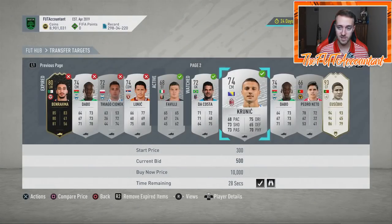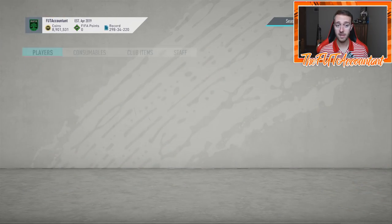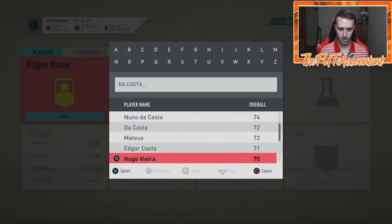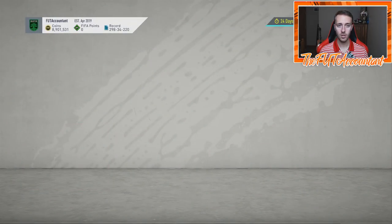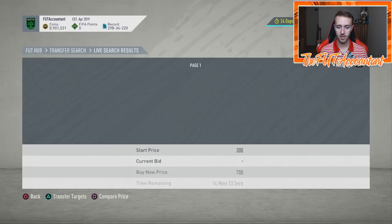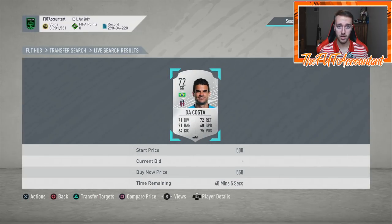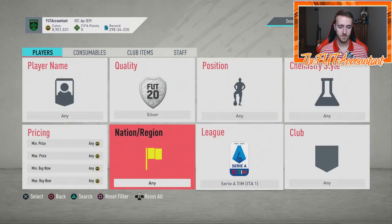One thing you have to be very careful of when you're comparing price and using a filter like this — when you quickly compare the price for DaCosta and Kroonich, you have to make sure you're getting an accurate representation of the price. So this DaCosta is a 72-rated silver. When you click compare price, you're obviously not seeing all of the listings. That's why you add the card to your transfer targets if it's in that 30-second window. This DaCosta card sells for 550 — I just got him on bid for 300, so that's 250 coins of profit right there.